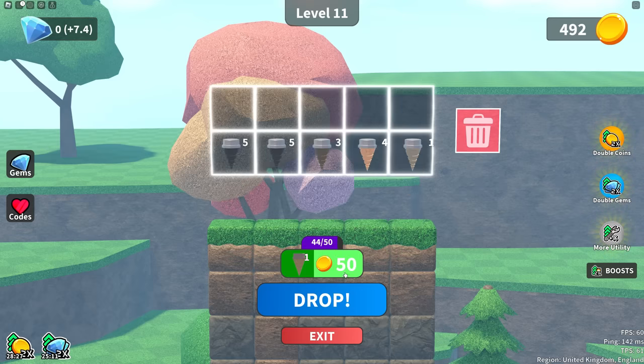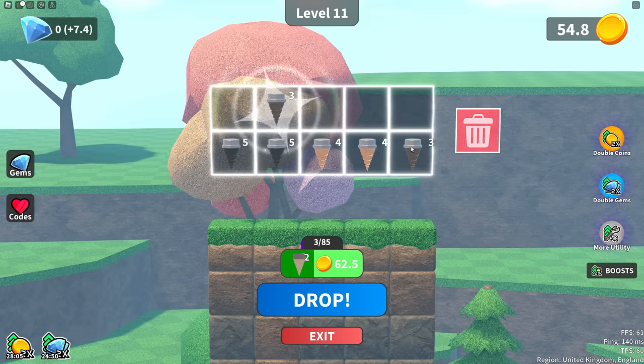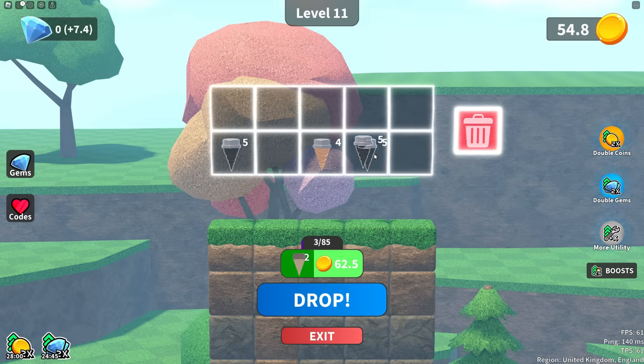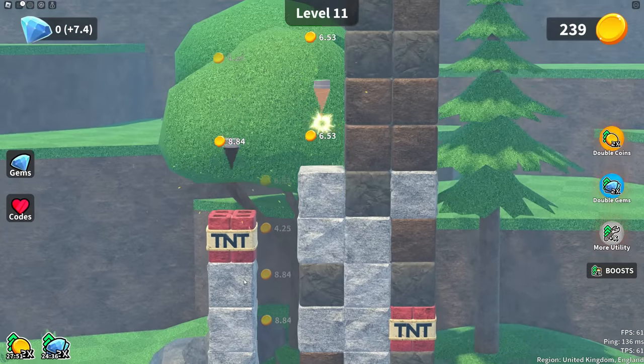I want to know what the gems do — I think it's for the next lot of these. Twos, threes. They cost a lot more now and we get straight twos now, so we don't actually get any ones. We've got a brand new drill. Another ice cream. That one's insanely powerful.